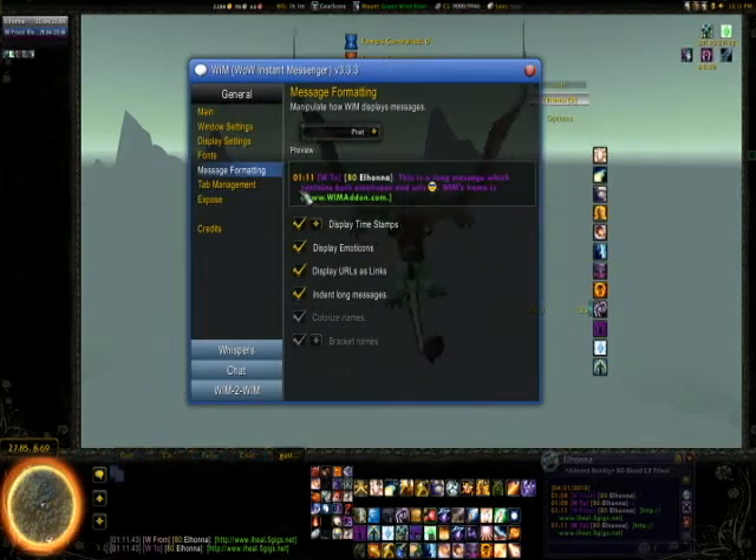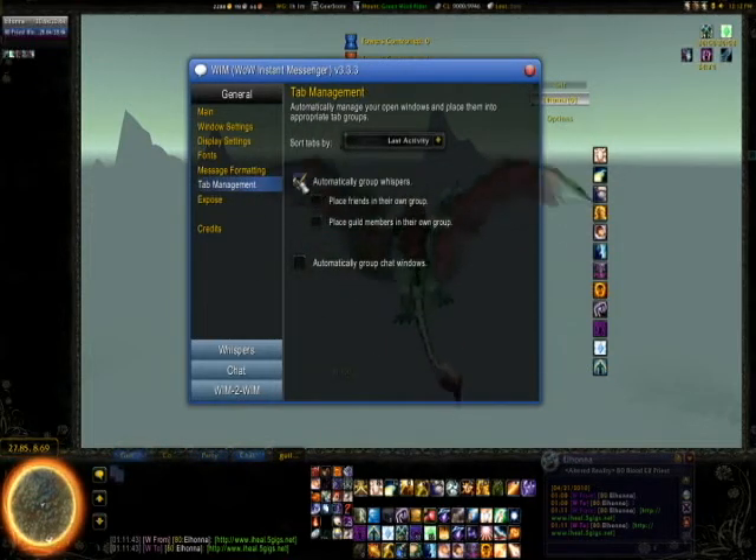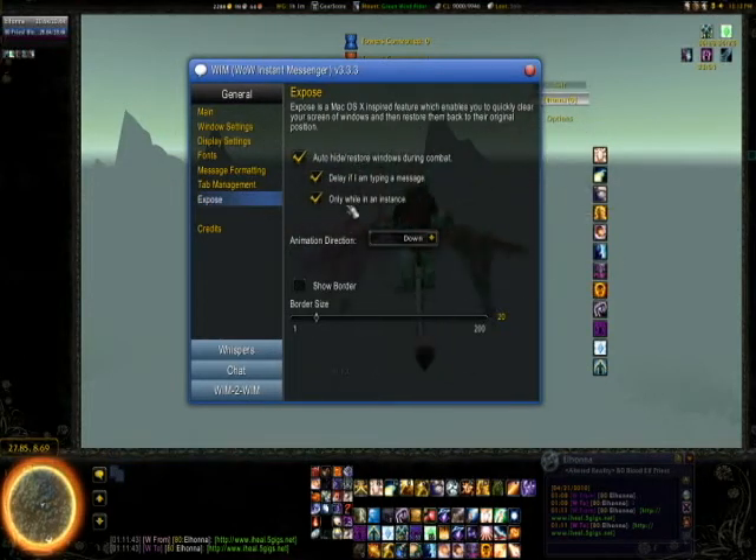You can indent long messages - it's more of just a formatting thing. I do have Pratt set to colorize names and it does work: pink for paladins, white for priests - it's pretty nice. For tab management, you don't have to have everything grouped. You can have friends in their own group, guild members in their own group, and you can automatically group chat windows. I only use it for whispers, so I just keep the whispers all together. There are also ways you can sort the tabs, so play with these if you're going to use WIM for more than just whispers.